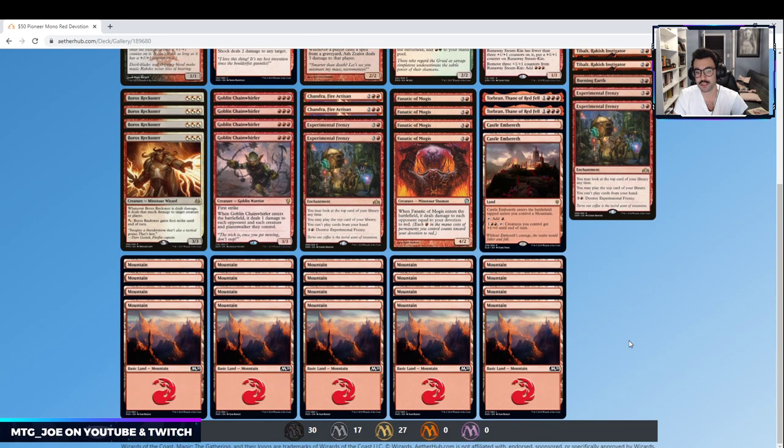In terms of the mana base, we have two Castle Embereth — a mana sink to make our team bigger, especially relevant with all the first strike — and then 20 mountains, so 22 lands total.